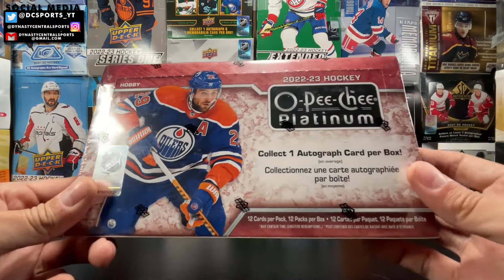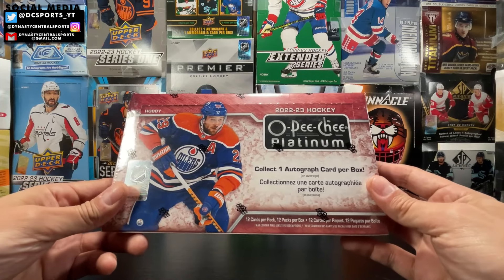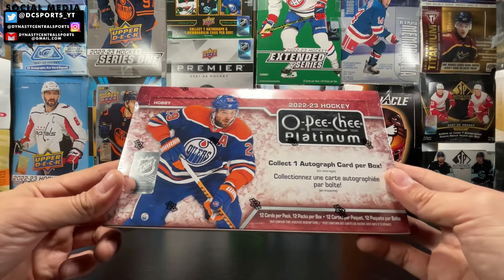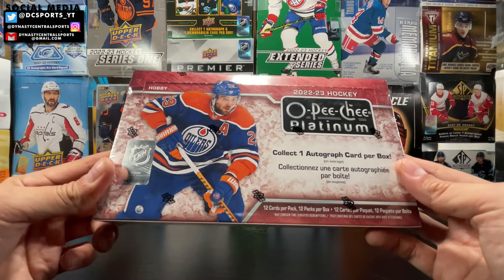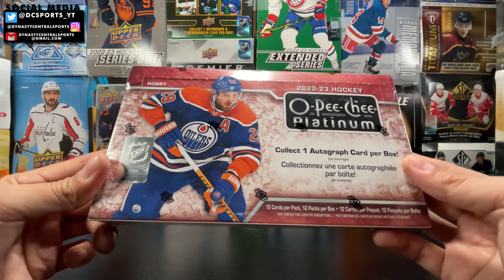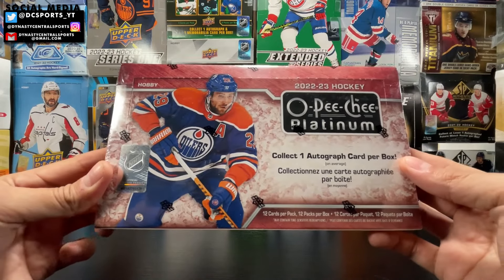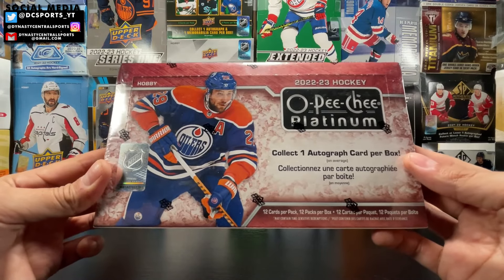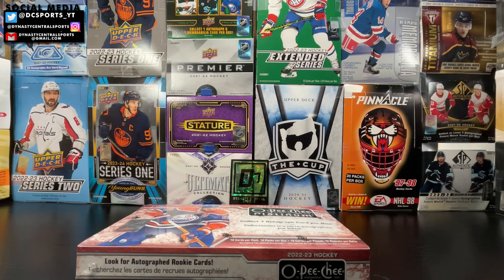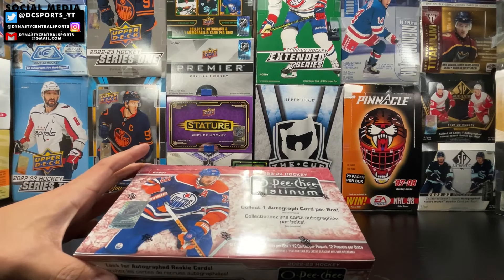It is 2223 OPG Platinum, based off the 2223 OPG design. I really love the look of the retros. There are a couple more parallels in this set — they got the liquid metal, hot magma, and they brought back aquamarine. Still not as many parallels as Panini Prism, which I believe has 67 total parallels.